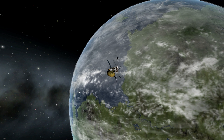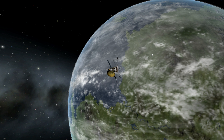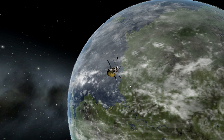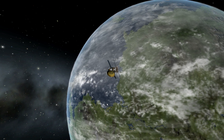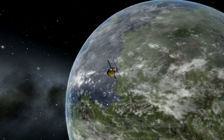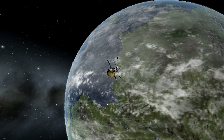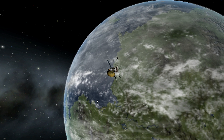Now these clouds are pretty cool. They are not drawn onto the color background of the planet. These are actually procedurally generated clouds. They are their own mesh, kind of like the way the Caffeine mod draws its mesh over the terrain.